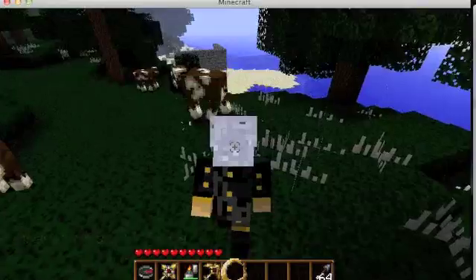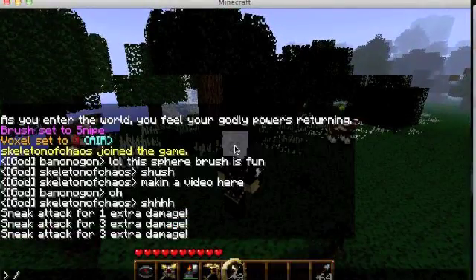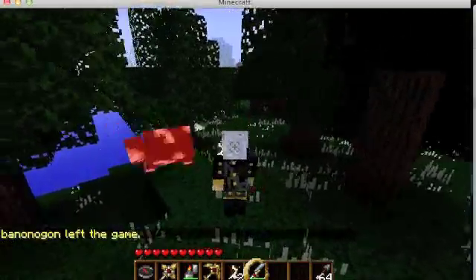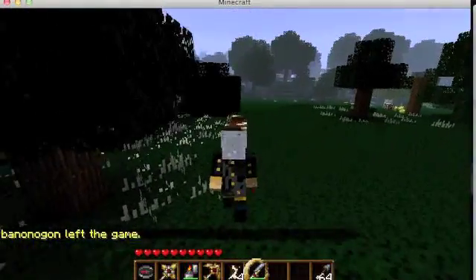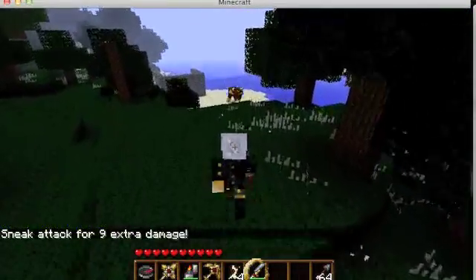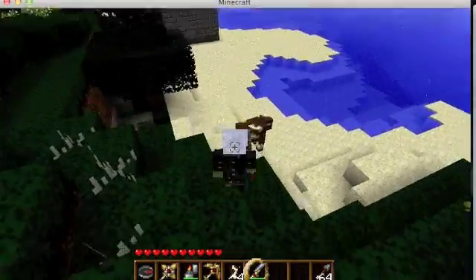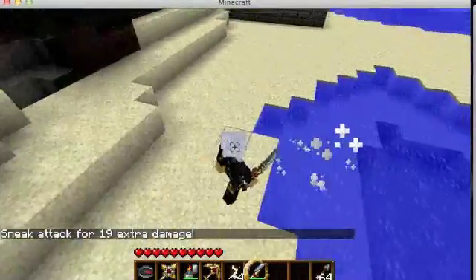I did three extra damage on that cow. Damage scales with the object you're using for the sneak attack. With a diamond sword: sneak attack for nine extra damage — that was kind of a failed sneak attack. If you do a sneak attack correctly you can do a lot of damage — like nineteen extra damage there.